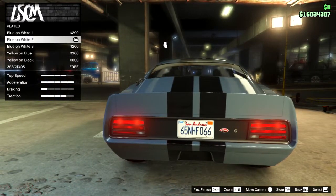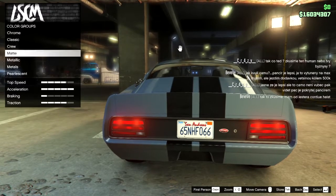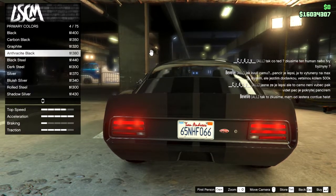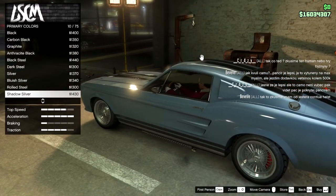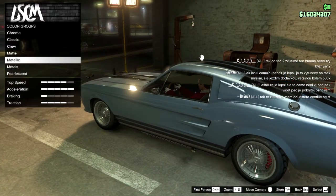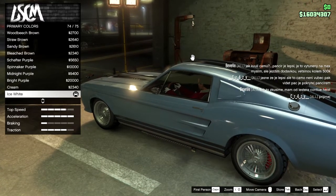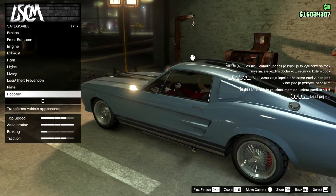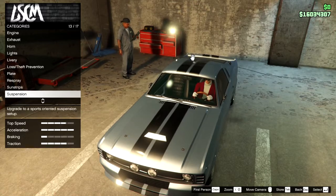License plate is this one. For respray, go to metallic and choose Shadow Silver — this one right here. Then go back, go into pearlescent, and choose Ice White. No sun strips, and suspension is stock.